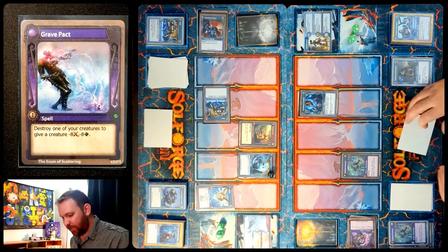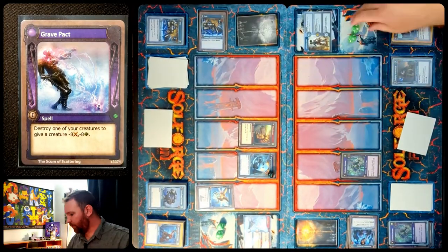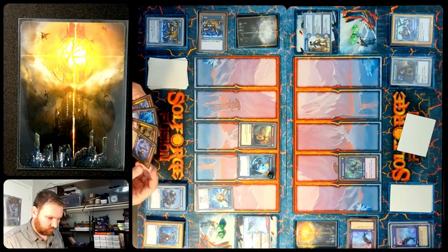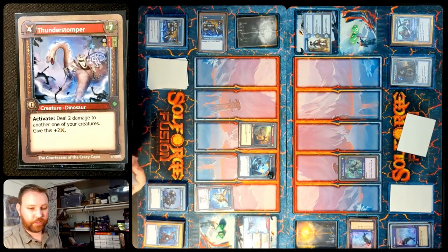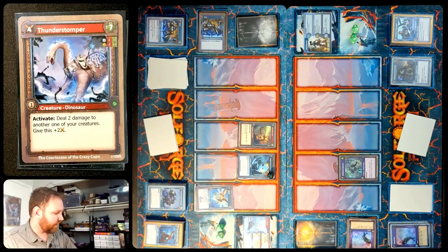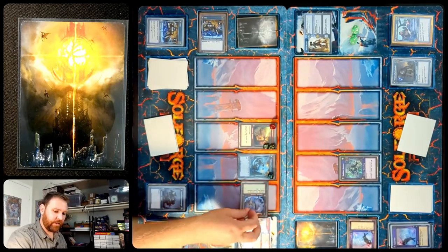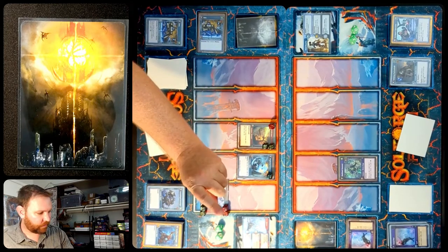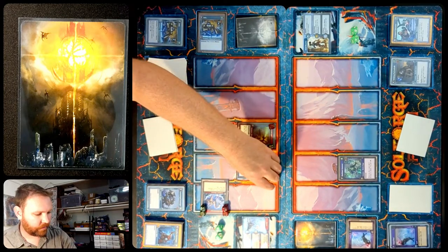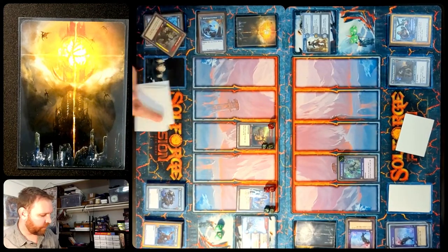I'm going to somewhat reluctantly play Grave Pact. I've destroyed my own creature — this Sculptor — in order to give the Drix minus 8, minus 8. We do get our Dark Horde Sorcerer trigger, so we go back up to 50 and they go down to 45. Korok is going to use that Gizmo they made to upgrade it into a Thunder Stomper, which can activate to deal 2 damage to another one of their creatures, give it plus 2 attack — they're going to activate it to deal 2 damage to the Thundersaur, meaning it goes up to 2-10, and the Thunder Stomper becomes 8-9 but is in the back. Steel Rosetta takes only 2 this turn, back down to 48. Sorcerer will kill the Sentinel, and the Sentinel puts the Sorcerer down to 3. We move on to Cycle 2.